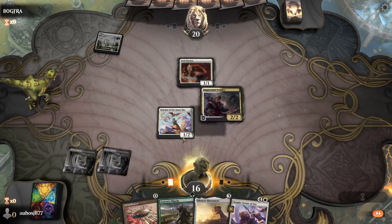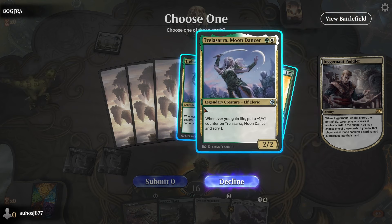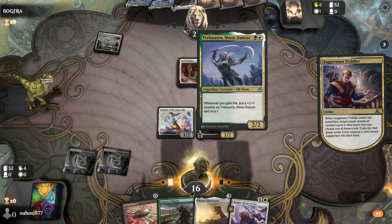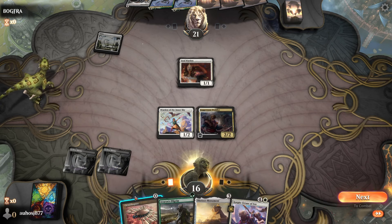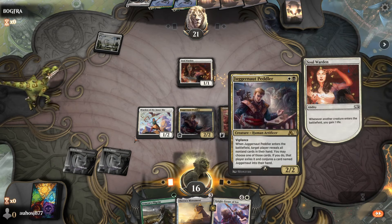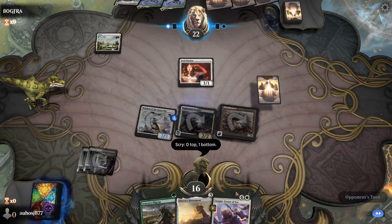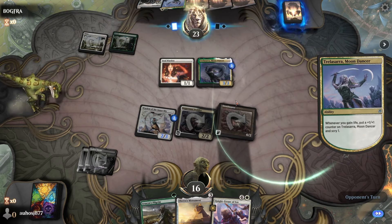Playing Juggernaut Peddler to assess their hand. They have two copies of Trellisar — not ideal. It's not the one that gets flying, so we have plenty of chump blockers, but them being able to scry a lot with two copies is not great. Best off taking their Prosperous Innkeeper. Now we can play Ornithopter and try to find a third land for Monument, but with Soul Warden out these triggers add to Trellisar's counters.